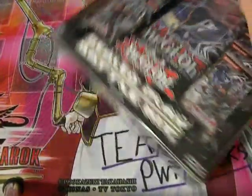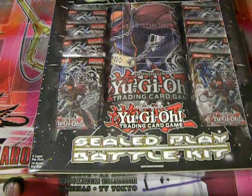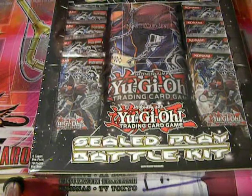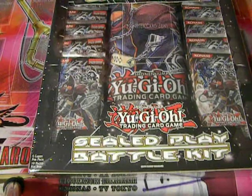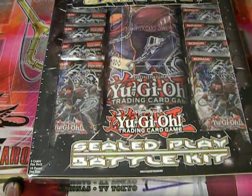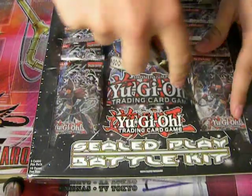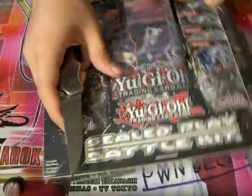This is the new Epic Dawn Sealed Pack Battle Kit. For those of you who already know, great; for those of you that don't, I will explain. The new battle pack thing is supposed to be a new type of gameplay for the game. Supposedly you buy a certain number of packs and make a deck from what you get. They printed a lot of good cards — specifically Tour Guide — and that's what I'm hoping to pull today.